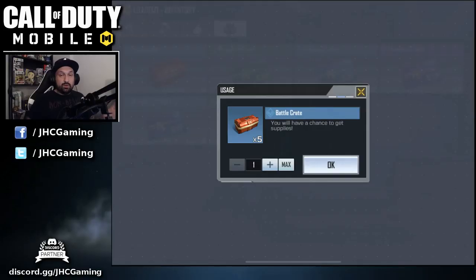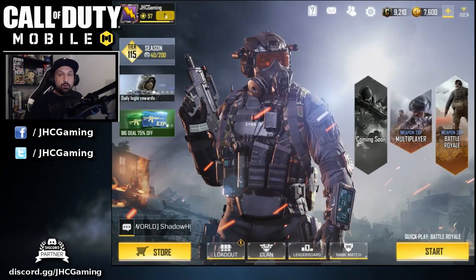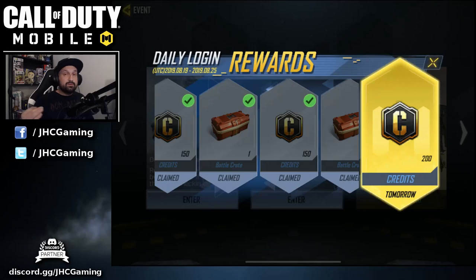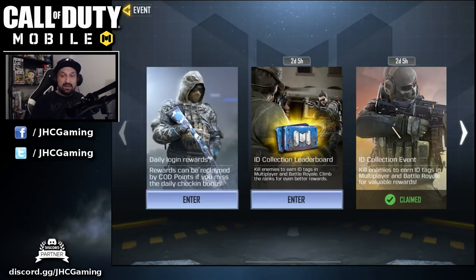We're gonna start with the battle crate opening — I got five crates to open. If you don't know where these crates are, you gotta go in your loadout and they will be there with your XP cards. There are multiple ways to get these free crates: some of them you just get for free by playing the game every day, you get rewards, and some of these rewards will be battle crates. They also have weekly events — I almost missed that one because it's not on the front page, you have to actually scroll and they will be there on the right.